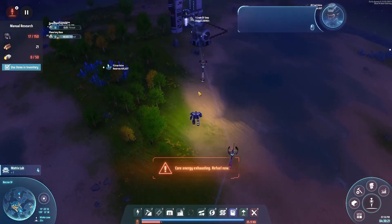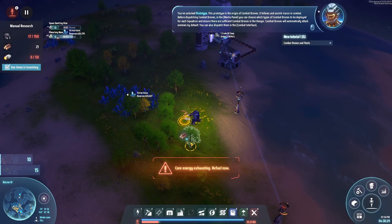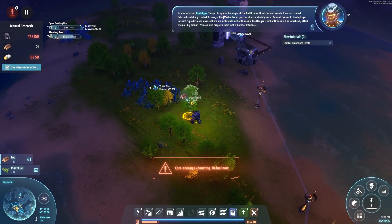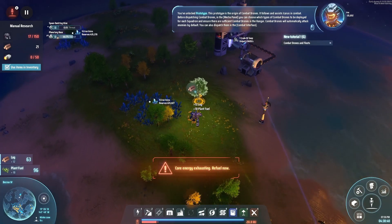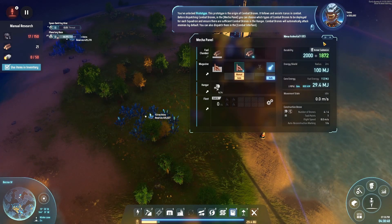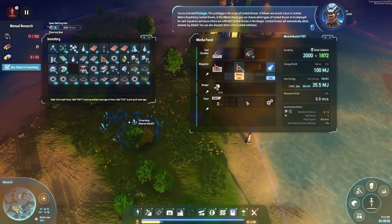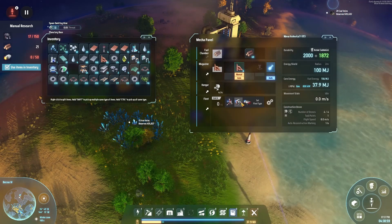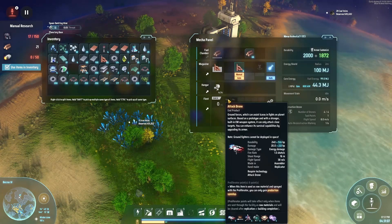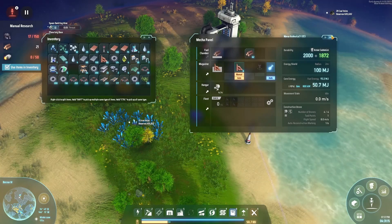A notification: the prototype is the origin of combat drones — it follows and assists Icarus in combat before dispatching combat drones. In the mecha panel you can choose which type of combat drones to deploy for each squadron. So in the mecha panel — oh, I get hangers! Fleets, units, attack drones. Okay, I need to make a load of prototypes. Fine, we can get on with that.